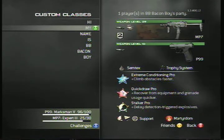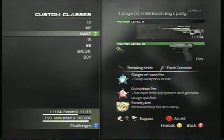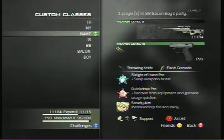He's running Support killstreaks on this class because if you're capping flags you're often going to die — it's inevitable. With Support your point streak keeps going. Martyrdom means if he does go on a death streak, he'll get revenge because they'll step on his grenade when he dies nearby. Next class: this is a quickscoping class. For those unfamiliar, quickscoping is that really annoying thing — and I have a huge issue with it.